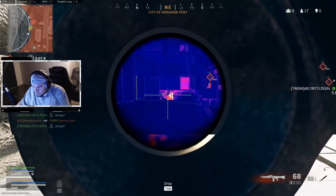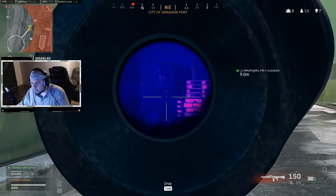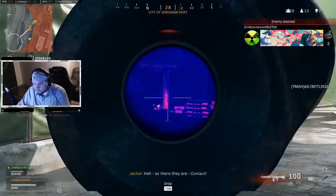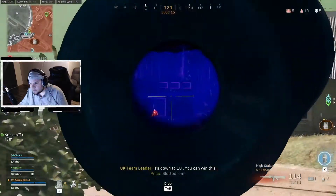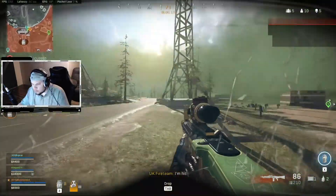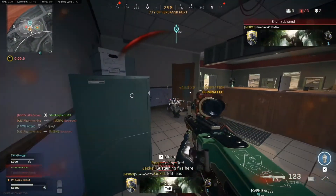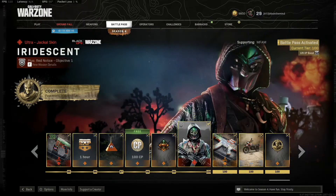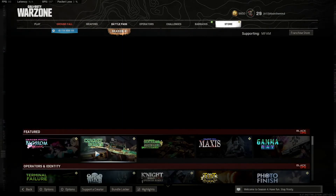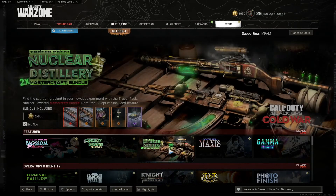Last but not least, it comes with the AN/PVS-4 thermal optic. It's probably not used that much, but I had a lot of fun with a thermal sight on something like this — it really added to the experience running around with this blueprint. You're more than welcome to switch out the thermal optic for something else, but I like the matchy matchy and it actually worked. Coming up later, we're going to be reviewing all the ground loot and which guns you should pick up and which ones you should kick down the road.